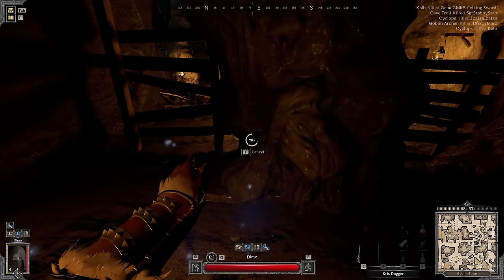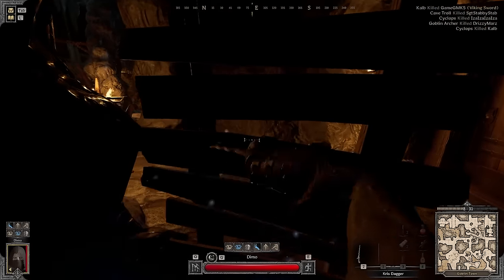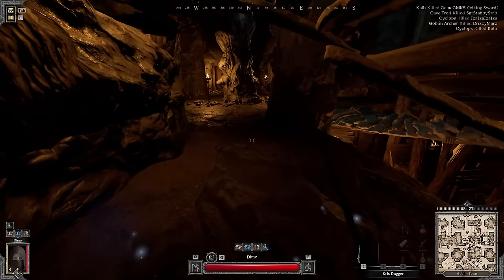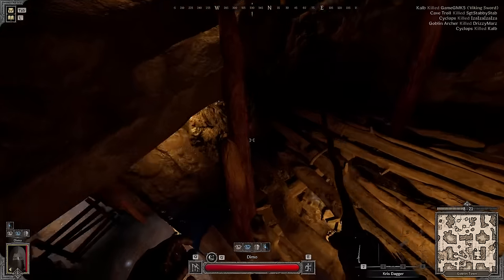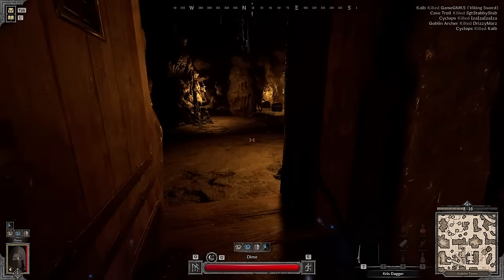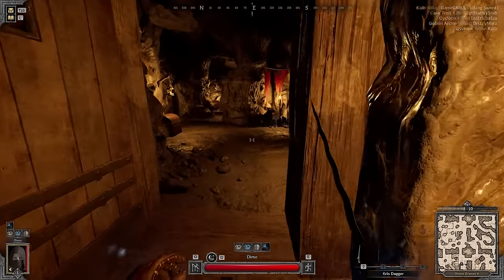Basically, you will be able to sell that one troll pelt and end up getting lots of gold. Pretty much that's the best, easiest, and fastest way to acquire your first kit. Just go in completely naked with a crease dagger, stiletto, or rapier — doesn't matter. Do it all over again until you get that troll pelt, get the pelt, extract, and that's going to be enough to make your first kit.